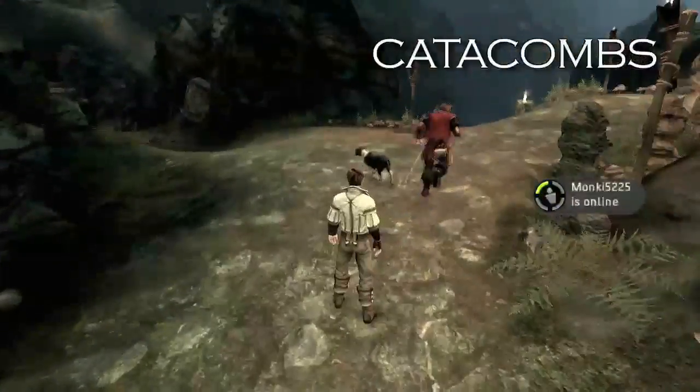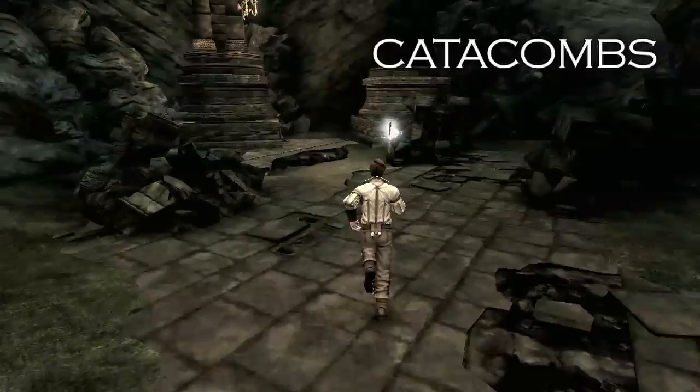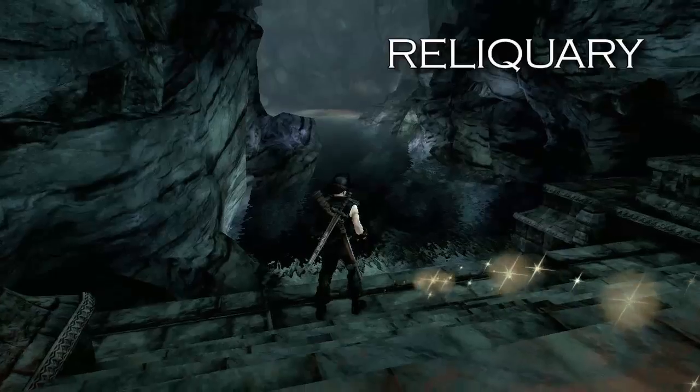So first, you're in the catacombs when you're escaping from your evil brother — grab that first key right there. It's on the left.